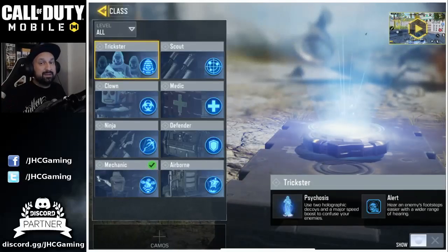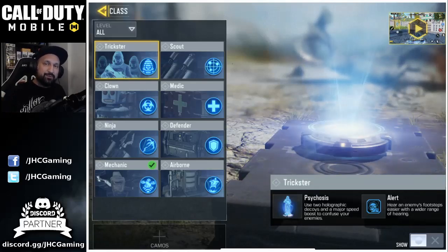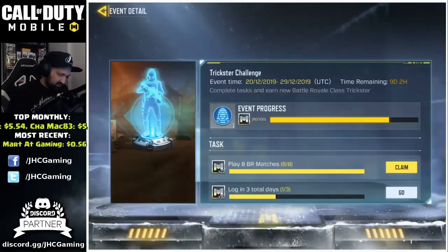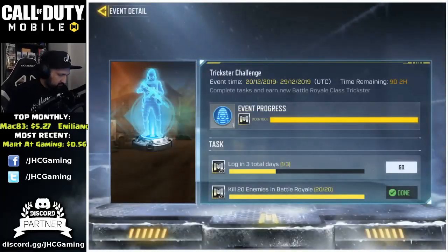Hey, what's up guys, Johnny here. Today we take a look at the new Trickster skill for Battle Royale in Call of Duty Mobile. To unlock the Trickster skill you have to complete the Trickster challenge. It's been available since yesterday and it's gonna be here for eight more days.